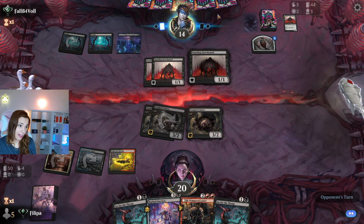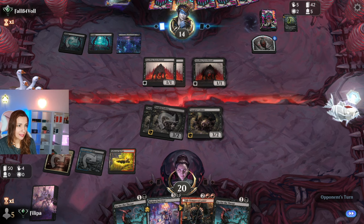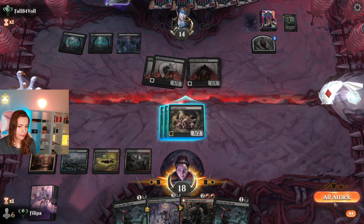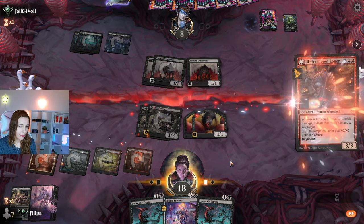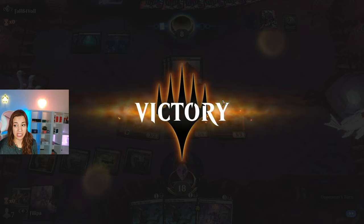I cannot block. Let's attack with all my rats. I make two rats. I'll play the Loner — they're already at eight, so I'm just going to be aggressive. I still have removal. I didn't even do what the deck is meant to do — it just worked. It just worked.